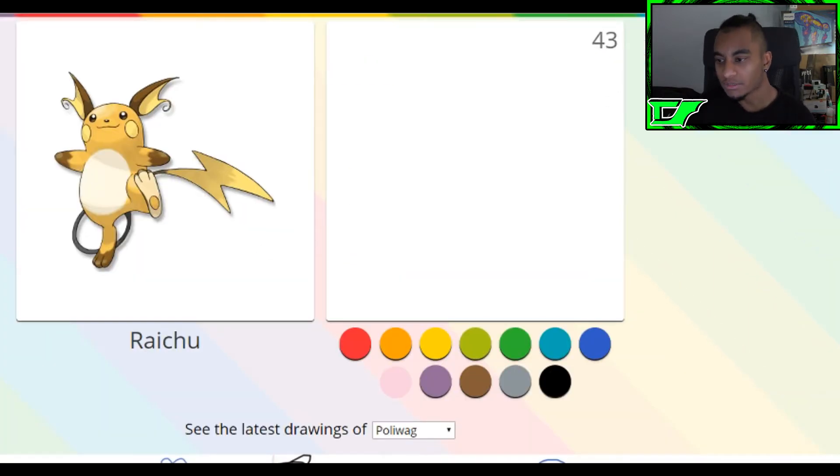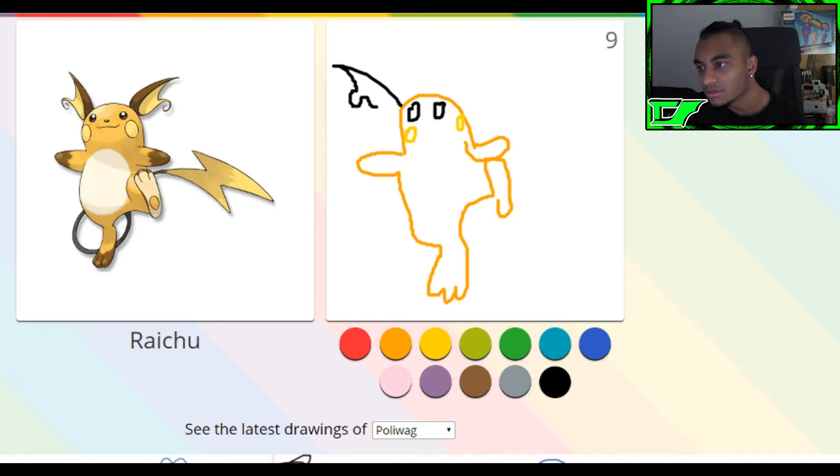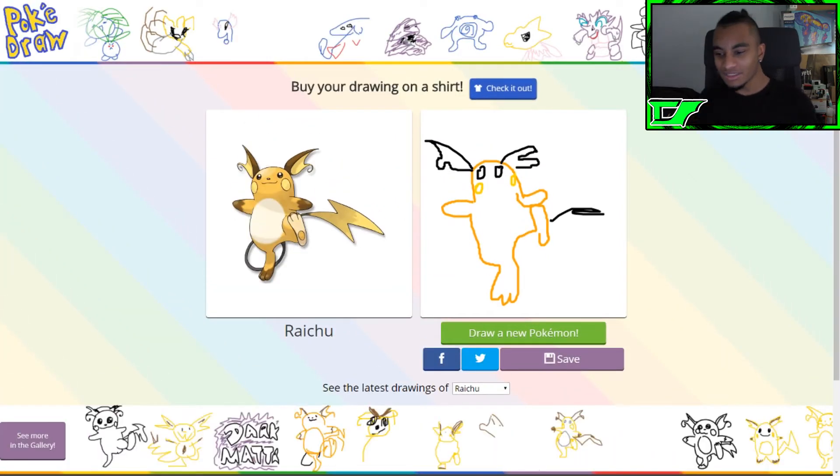Oh my boy! Okay, this is for everyone out there — this is gonna go bad. I already messed that up. Oh, his hand is already so close to his foot. Oh, this is so bad, I need more time. It's harder on the mouse too. That's his little cheeks — I can't draw the — okay, that's not bad, that's not bad. We're doing it! Oh, we got five seconds — I didn't even draw the tail!